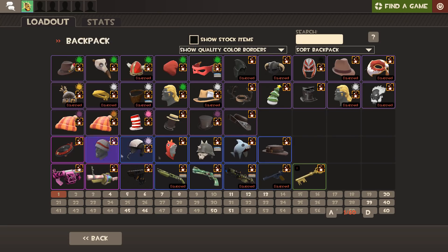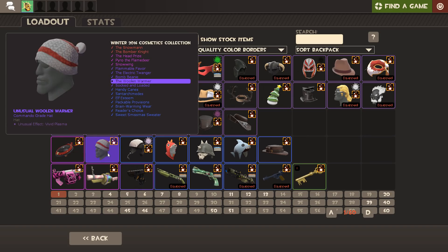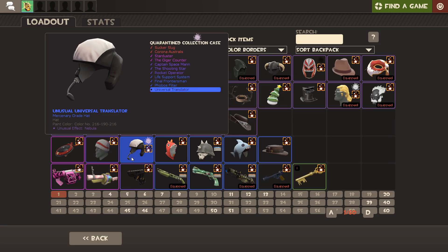Then we've got some of the ones with a grade. This was the best unusual I've ever uncrated grade-wise - it's an Assassin-grade hat, but it's only Mass Flies. That's just the paradox: great grade, pink level hat, but only Mass Flies. Then we've got the Woolen Warmer with Vivid Plasma. We've got my Universal Translator which has Nebula - such an amazing effect. It's unfortunate it's not available on many hats, and the nicest ones like the Corona Australis are really expensive because they're Elite grade, making them extremely rare. I got this when it was a Demoman-only hat because I just wanted a Nebula hat.